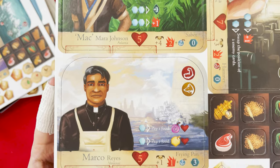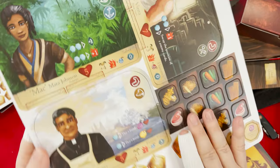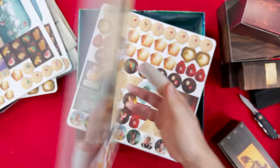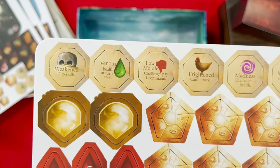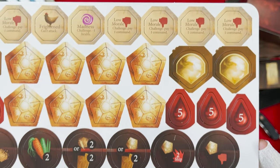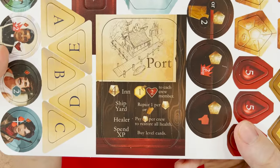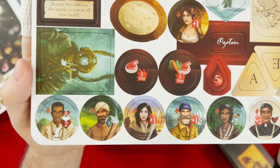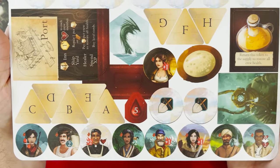I knew this game had characters you could recruit for your ship, but I honestly thought there'd be more of them. I also thought they'd be a lot smaller, like a deck of cards — I didn't realize there were these big chunky boards. Which I'm assuming means these characters have more substance than a game that would have hundreds of smaller cards.